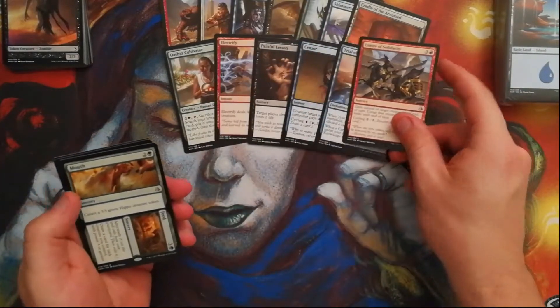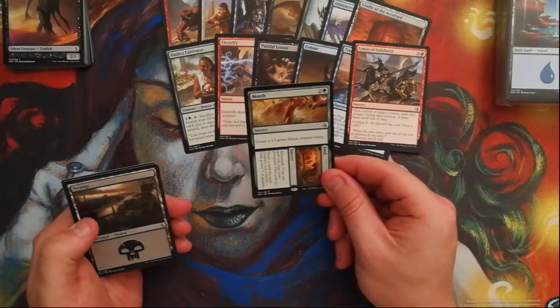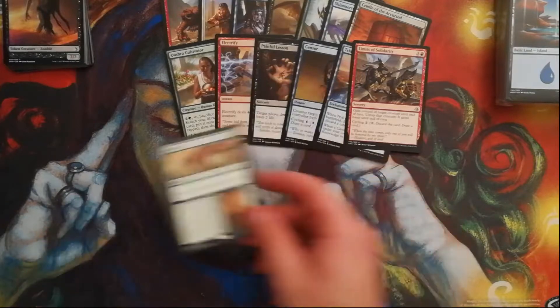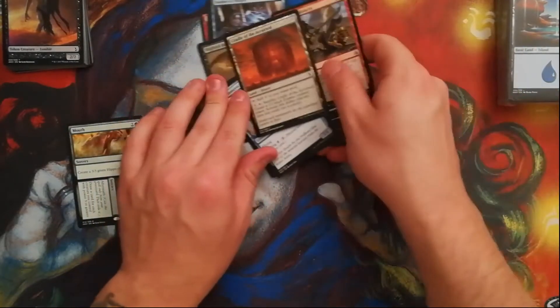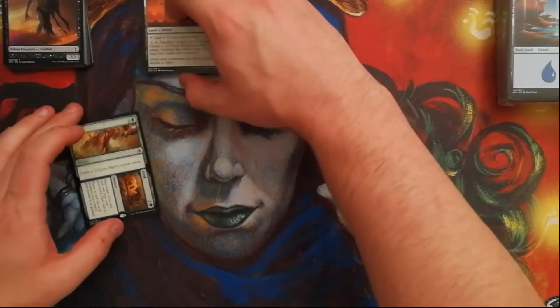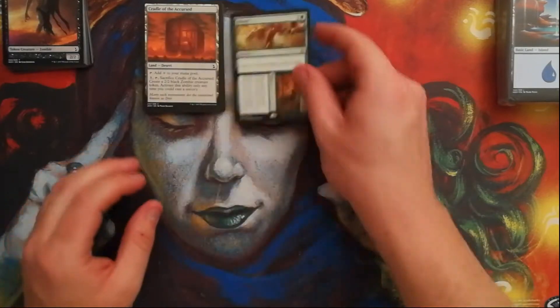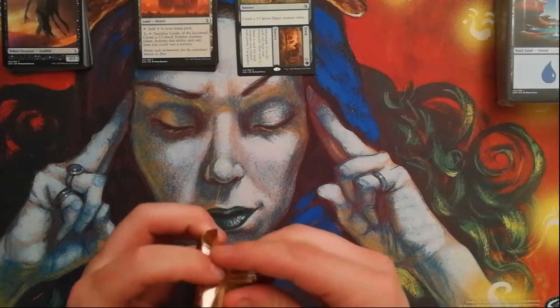We've got a Mouth and Feed right here, so not the best card in the world, but okay nonetheless. For Worlds, it's pretty interesting to see that we've basically got two decks out of all the options that are out there.